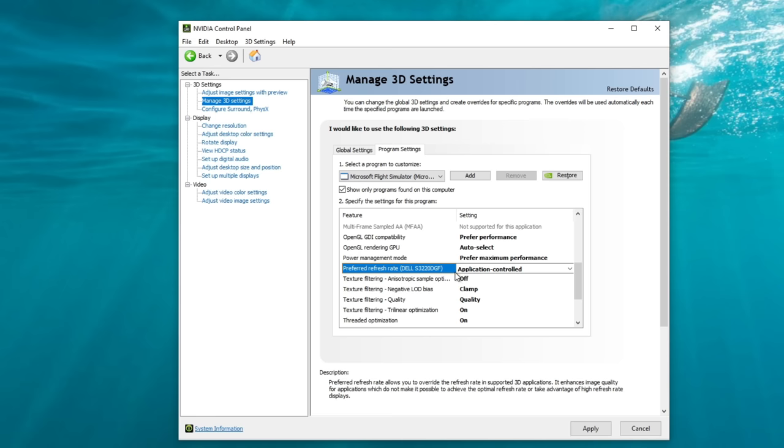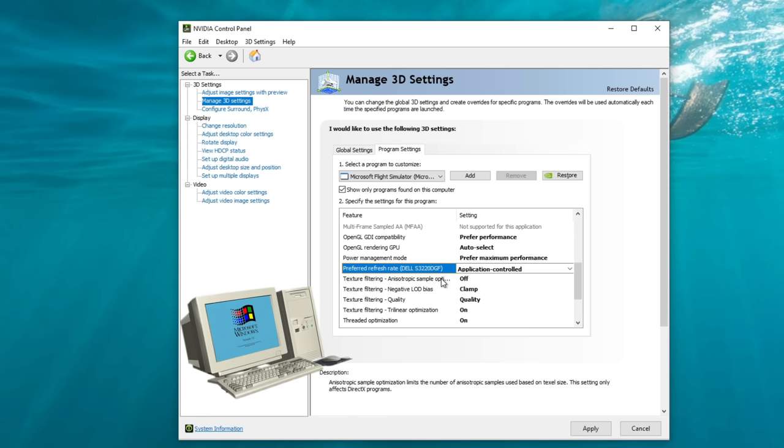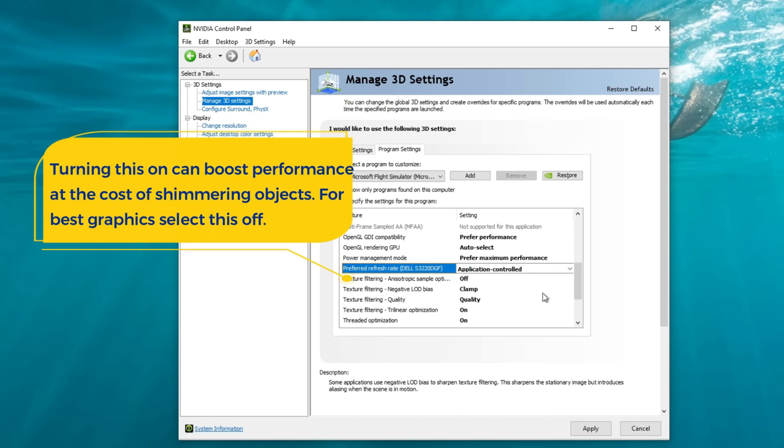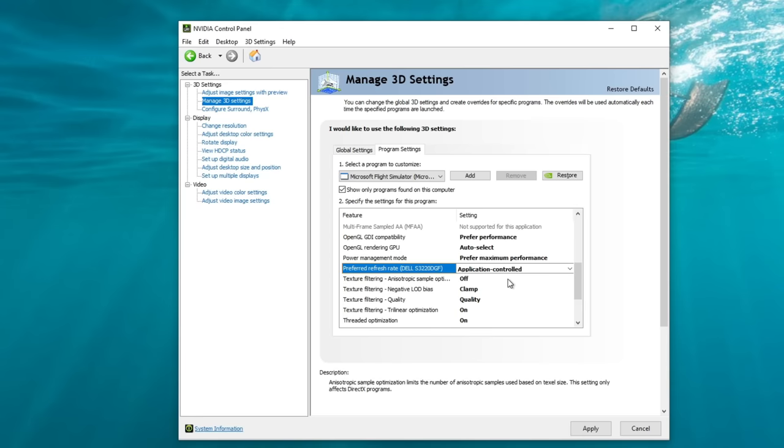Below that is preferred refresh rate — I have this set to application controlled, though you could also set it to highest available. Texture filtering anisotropic sample optimization, I keep set to off. If you have a lower to mid-range PC and want a little more performance, turning this on will boost performance slightly, but you may experience shimmering or glistening objects, especially in the distance.